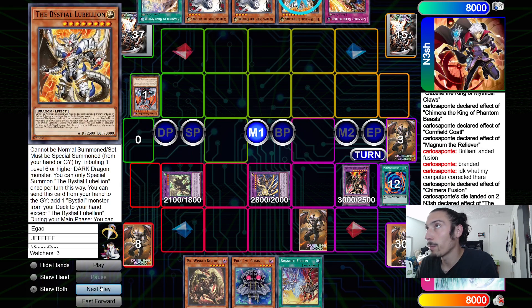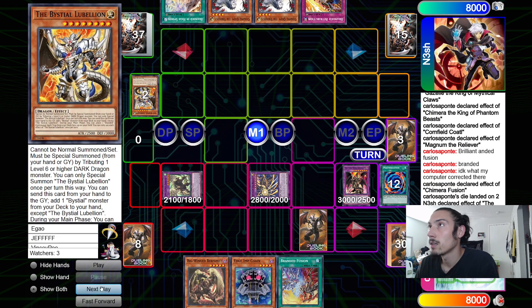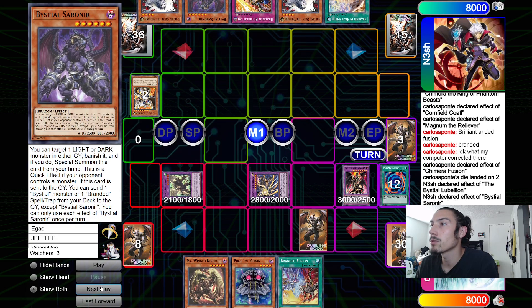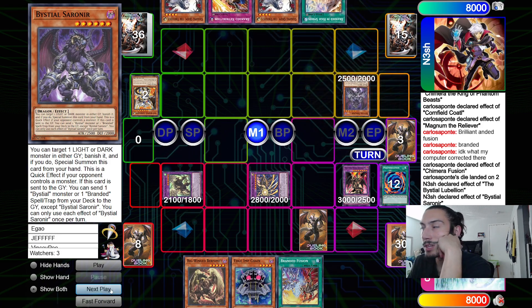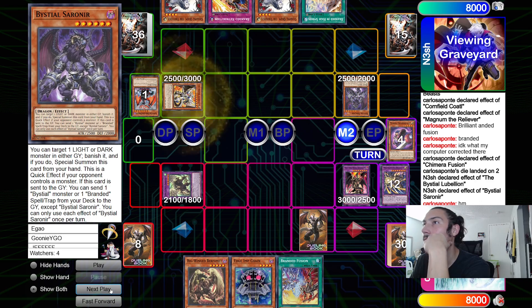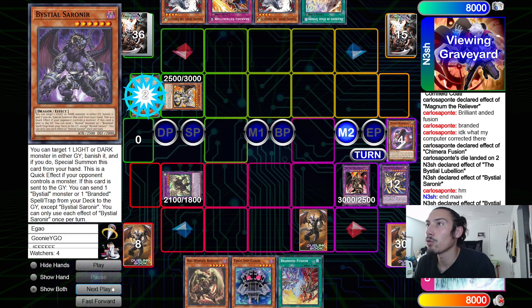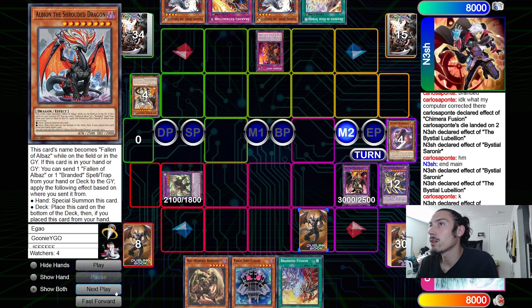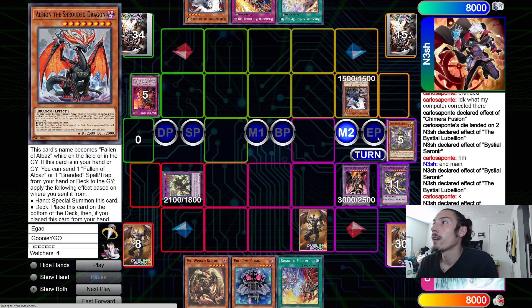Shrouded Dragon hits and Nesh draws High Spirits for turn. He's gonna go main phase one, activate ISU Libelion - says that's fine, no response. Go grab Sorenir, then Sorenir effect targeting Mirror Sword to banish it out of the graveyard. He says that's good, no response to that, so banish the Mirror Sword out of the graveyard. He says end main, going to battle phase - beats over Magnum the Reliever. Then main phase two, tribute off Sorenir to summon out Lubelion.